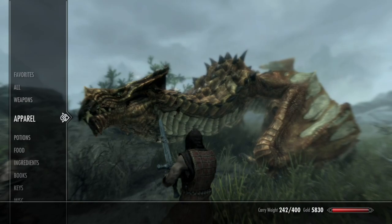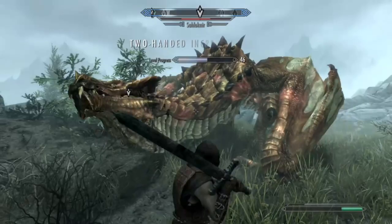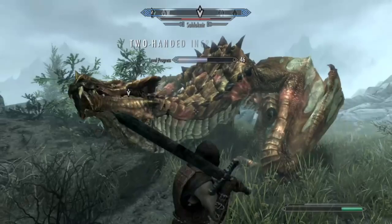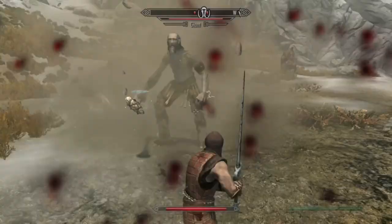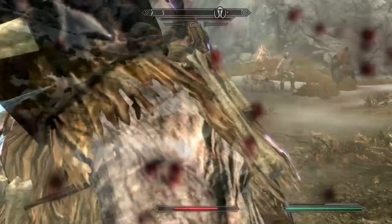By utilizing a combination of powerful potions, enchantments, and skills, the Daywalker can use even the dullest of swords to kill the most deadly monsters of Skyrim. Because of his raw power, the Daywalker chose to use weaker, more traditional weapons to repel monsters, enabling his Silver Greatsword. His sword was given a simple fire enchantment, which he further enhanced with a poison of weakness to fire. His armor and accessories were enchanted to strengthen his sword arm, create stronger potions, and resist the effects of the sun.